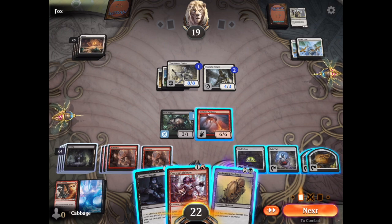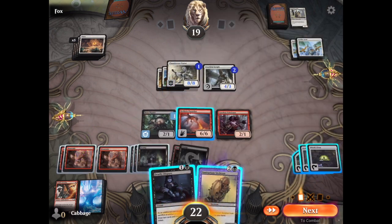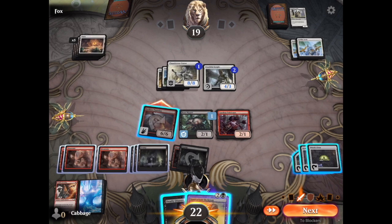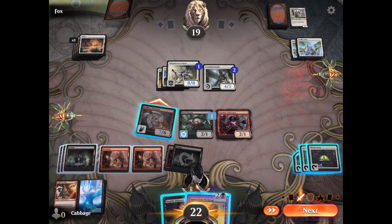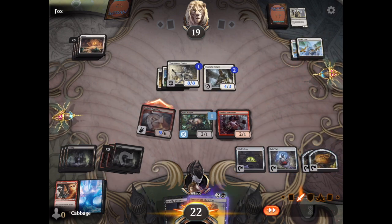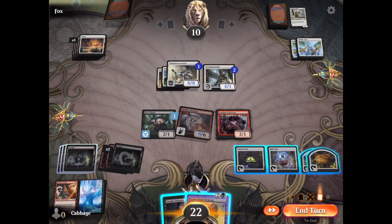Lots of leftover mana. Let's put out the Careless Celebrant, and then we can attack with the Hellkite. Let's buff his attack a little bit — he's kind of a modern-day Shivan Dragon. And down to 10 life. That's fine.